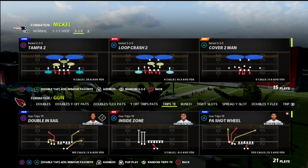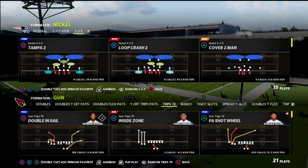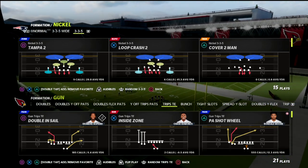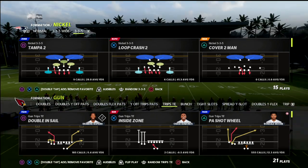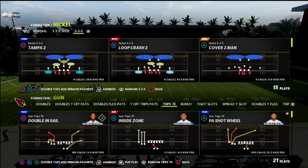What's good guys, today I want to share with you a quick snap money play out of the Trips Tite-In formation — something that you can use with only one hot route. What's cool about it is it's going to imitate the mesh or the double post out of bunch.